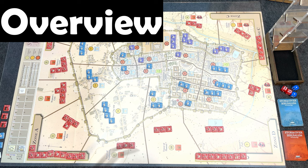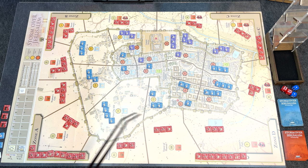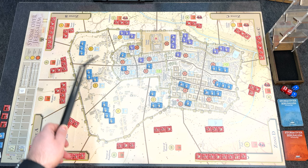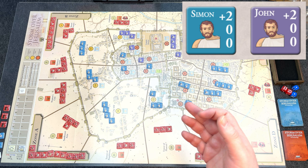Storm over Jerusalem is an area impulse, area movement war game that takes place over eight turns. The game is divided into two sides: the Romans, represented by red units on the exterior walls of Jerusalem along with Roman reinforcement zones, and the Judean player, who has units that are either blue or purple. Units with Simon or John in the corner represent two different factions active at that time.